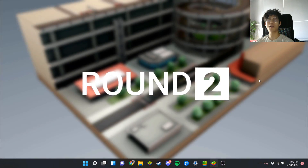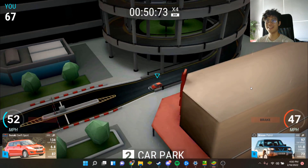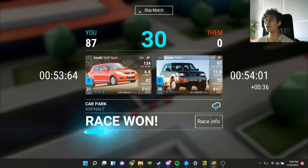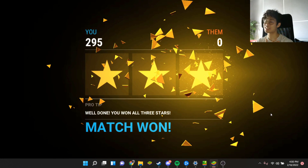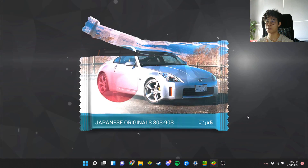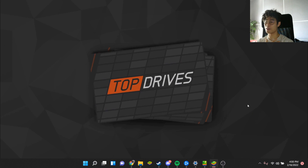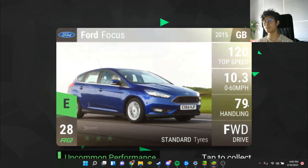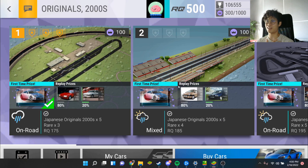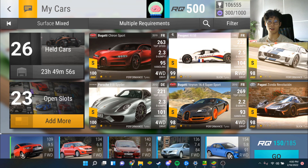That was so close - I thought I put in the wrong Suzuki Swift. If that had lost, that would have been heartbreak. So we're ending off with Japanese 80s to 90s which means we'll end up with Japanese 80s to 90s ceramic packs, which means we can get - I don't even know - an R390 road car I guess. Next one, round two.